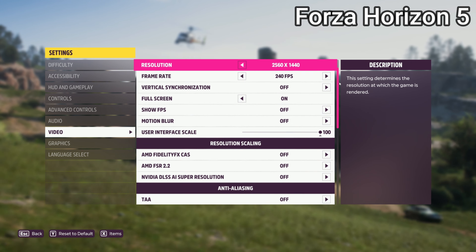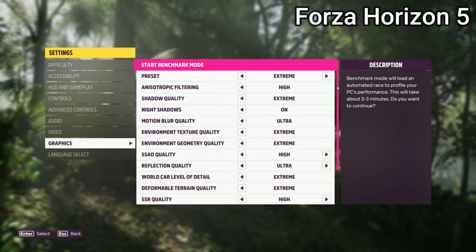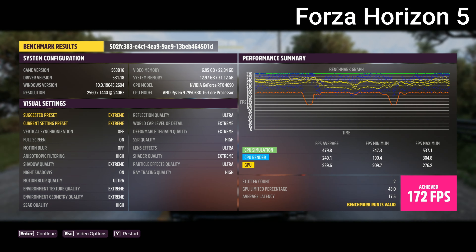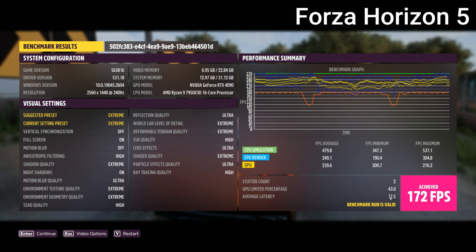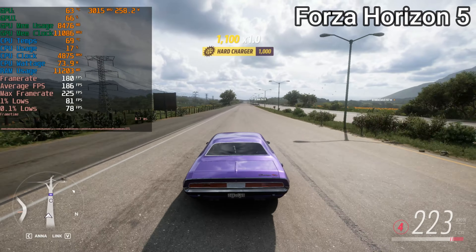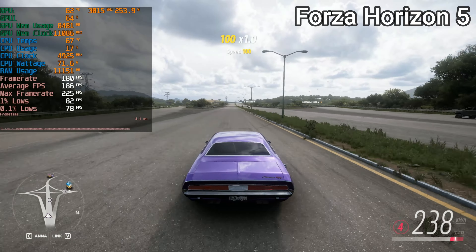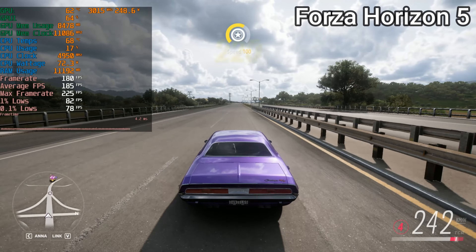Up next we have one of the most popular car games — Forza Horizon 5. I've sunk about 200 hours into it. The testing was the extreme preset at 1440p just to see how bad the bottleneck is, and as you can see at the end of the benchmark it said 90% GPU usage but the GPU-limited percentage in the test results was 43 with the average achieved being 172 FPS. Going into the actual game, GPU usage is at about 62 to 70%. Theoretically this game is also CPU bottlenecked, but it doesn't matter because you're getting 180-plus FPS — the game runs beautifully.